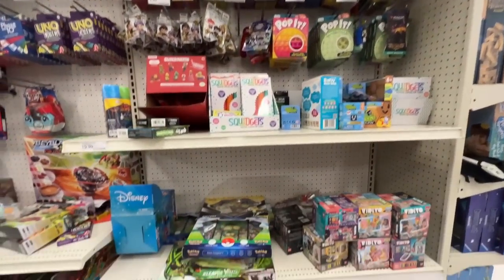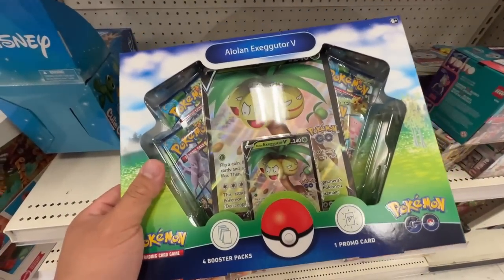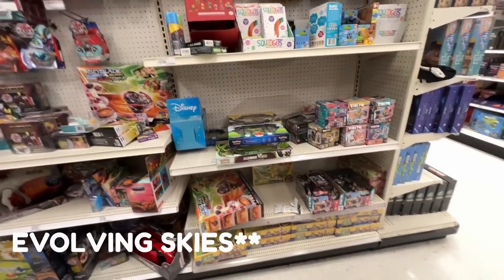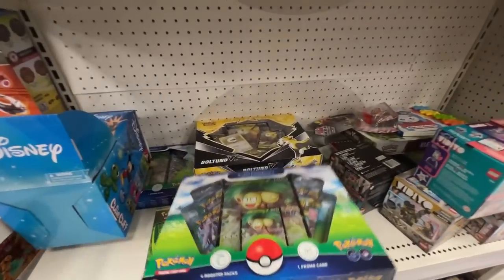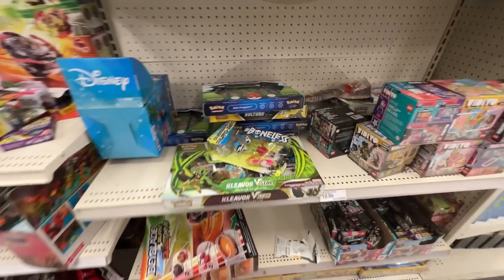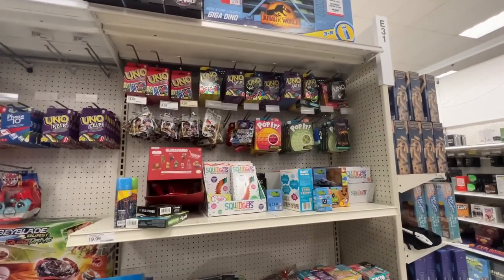Made it to the back and they have an Exeggutor box, but we're not looking for Pokémon GO — we're looking for Astral Radiance. No Astral Radiance here, just the Bolton box, Exeggutor box, a Kleavor box, and an Evolving Skies opening. That's it, let's head out.